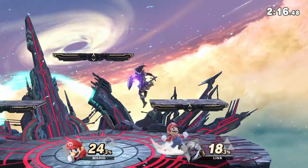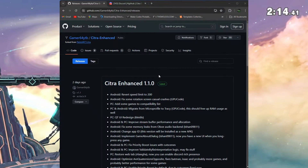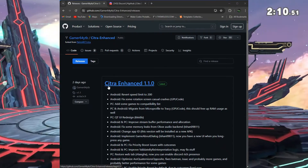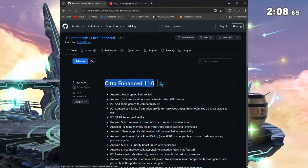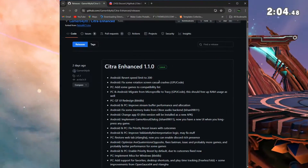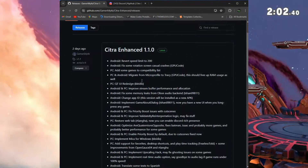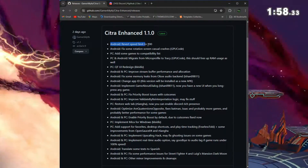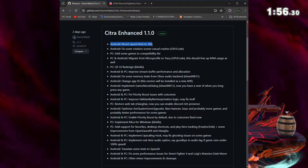For those of you who might not know, Citra Enhanced is a modified version of Citra with various tweaks and additions aimed at delivering better performance than the original. It's managed by Gamer64, a former Lemonade developer. Today, we're going to dive into the changelogs of this new version and test some games to see what kind of performance improvements we get.